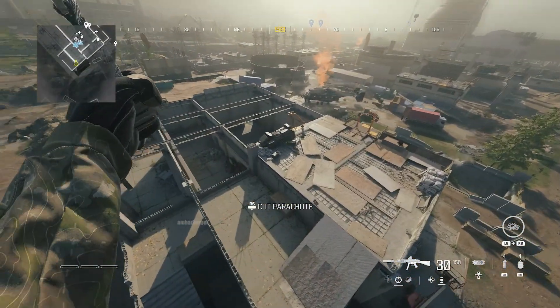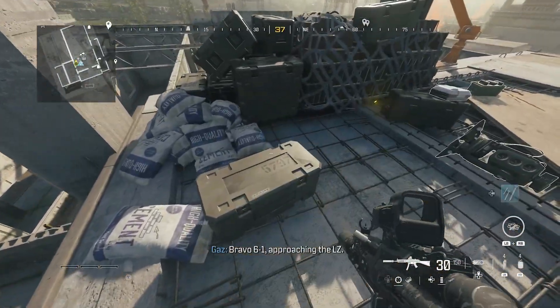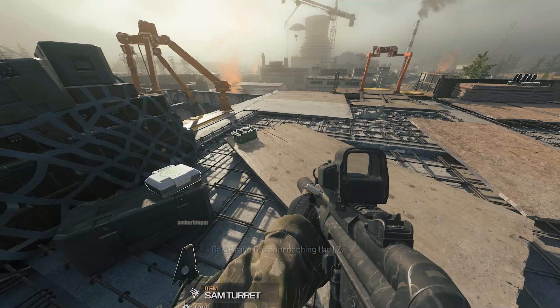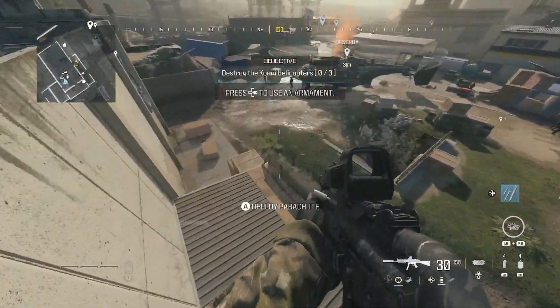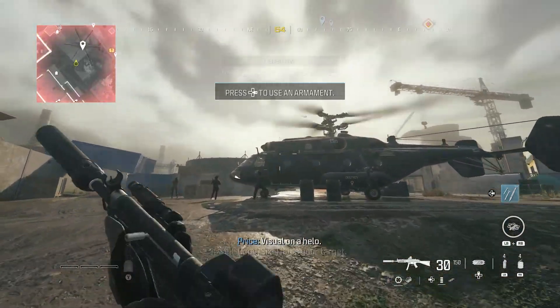Also make sure you bring C4, because you have to destroy two of the three helicopters to get the attack helicopter to spawn. There will be transport helicopters — they're much smaller and they're transporting troops. Those don't count. You need the attack helicopter that comes from the west part of the map.